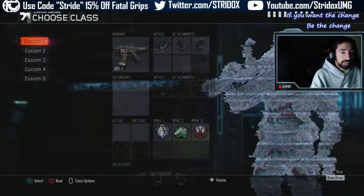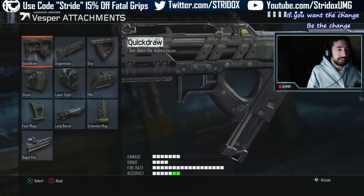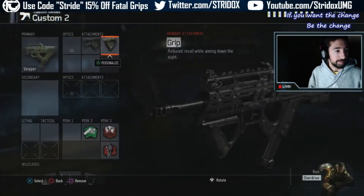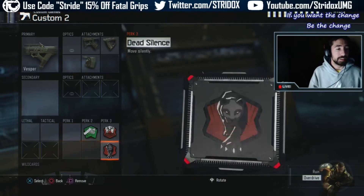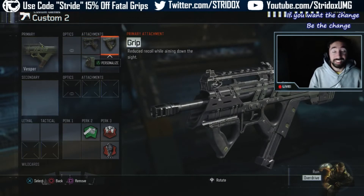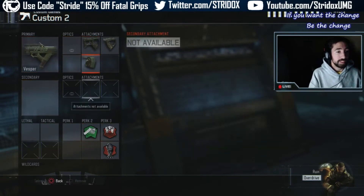To start off, I use the Vesper — not the VMP, because I was running hard point things like that. So for my Vesper I'm going to be using grip, quick draw, and stock. This is my class right here — Vesper with quick draw, stock, and grip. I got to have stock because when I pre-aim I got to be moving side to side really quick. So this is my UMG class for the Vesper.